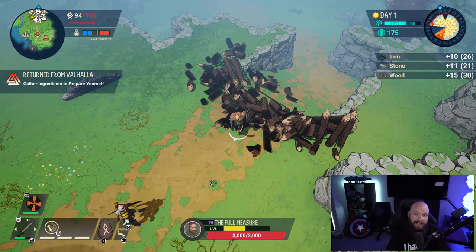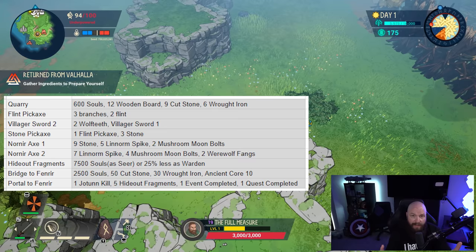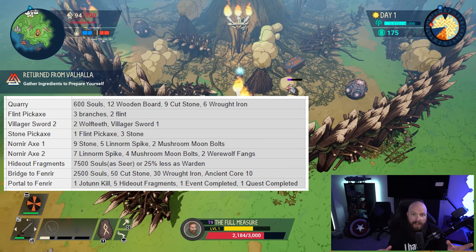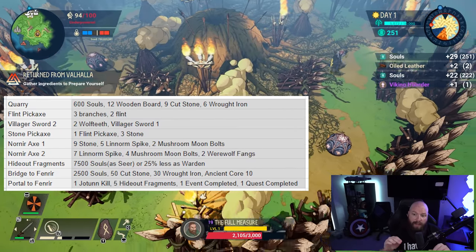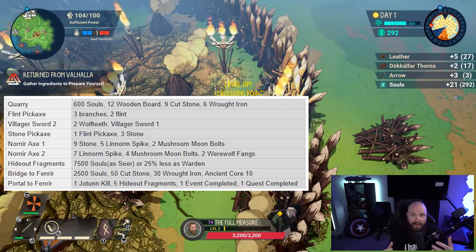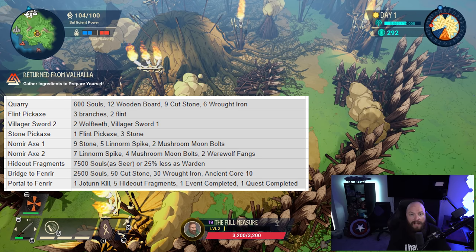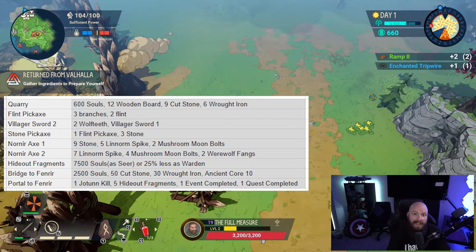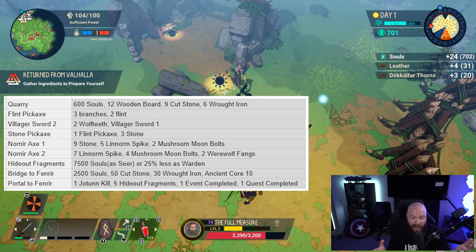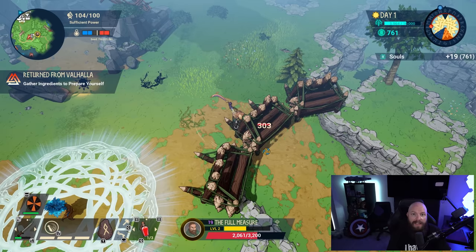On screen right now is a snapshot of all of the materials you're going to need from day one all the way up to day five — all the items you'll have to build and the constructions you'll need to do, like building the bridge to Fenrir. Anything you pick up above these materials, you can sell, which gives you more souls. There's also a heavy soul requirement: the bridge costs 2,500 souls, and the hideout tokens are another 7,500 if you're playing as the Seer. So sell any extra materials to vendors as you explore.